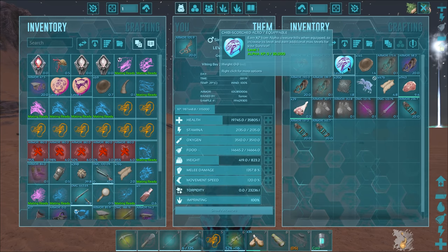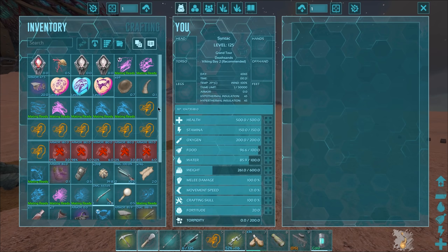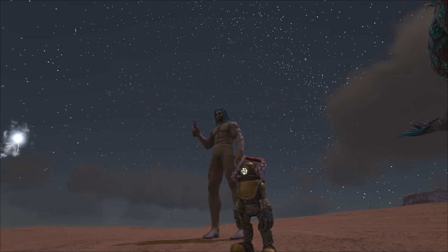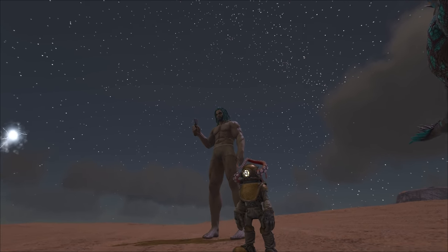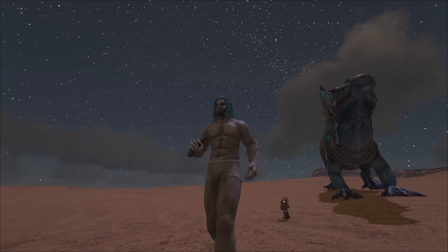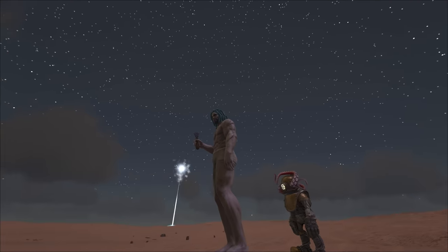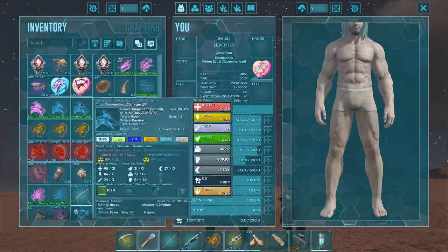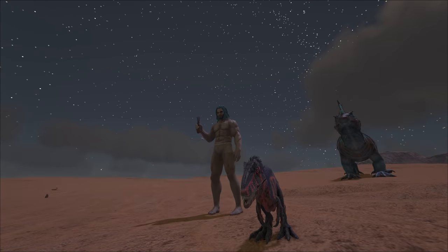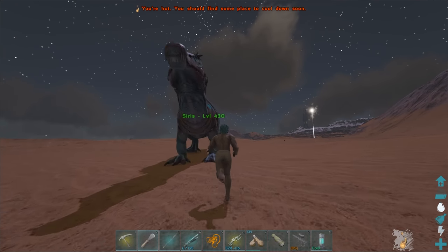We also got a scorched Acro chibi. Let's check these out. Look at all these bags though — those are all my dead creatures. I hate that. What the hell's this one? Oh, I think I know — it's the 'Up from the Depths' creature, the one he does trailers for. That's actually a really cool little chibi — look at this little run! That's cool, man. I like the tentacles on the top. We have the scorched Acro chibi — oh my God, yeah, that's a pretty good looking chibi with really nice colors. I like that a lot.